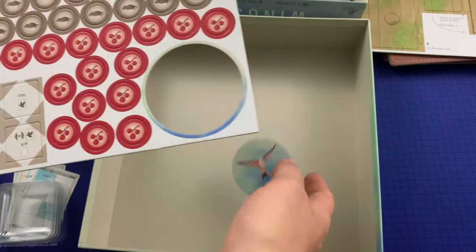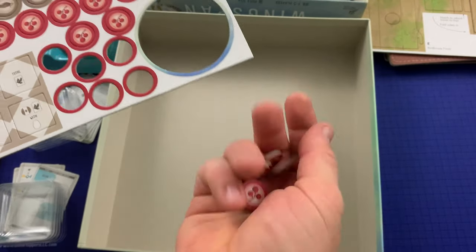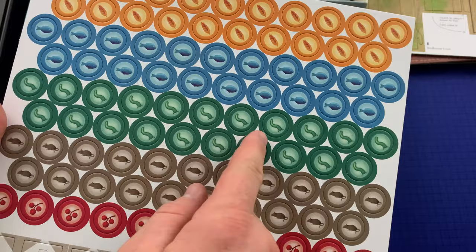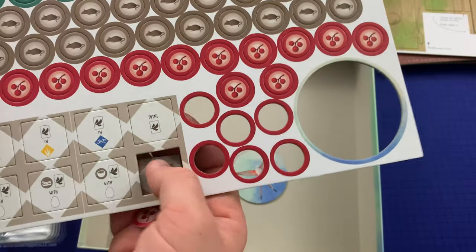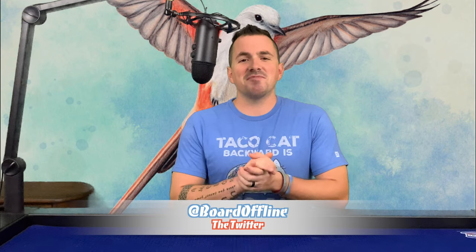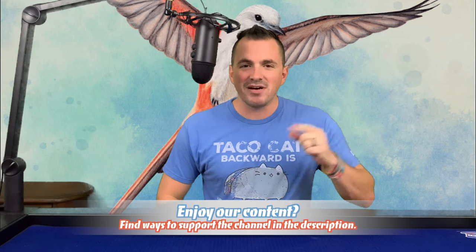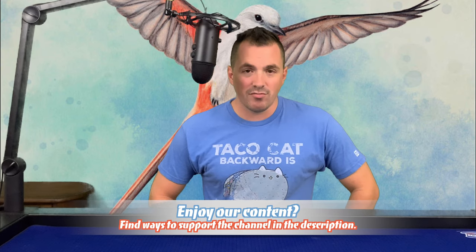And of course, there's stuff to punch out. As usual with Stonemaier, it just pops right out without any problems. We've got berries, rodents, grubs or worms, fish, and grain. Those dice must all have something to do with food. And there you go — that's everything that comes in the box for Wingspan. I hope you enjoyed this video. If you did, please click the thumbs up button, subscribe to the channel, and click the bell so you don't miss any upcoming videos. Until next time, if you're bored online, bored offline.